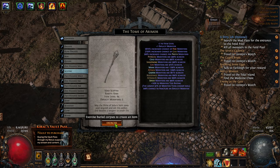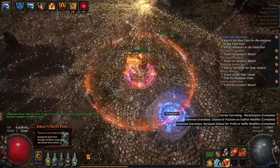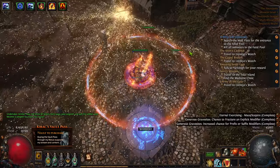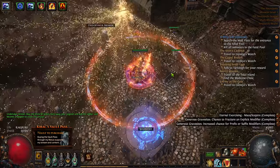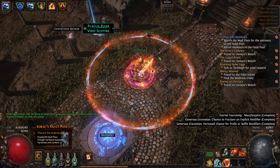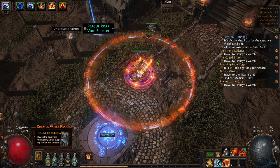And here we go — this is filling up the whole graveyard by the way. May the shine — hey, at least I got some achievements: 'Your anguish and aid this soldier and become a weapon to crush the unjust.' Okay, it popped up on the loot filter, so that means it's worth something, right?